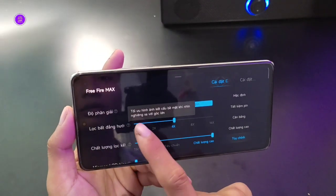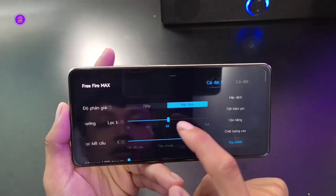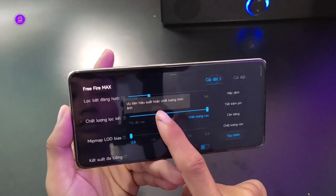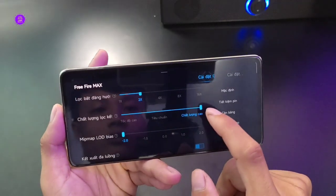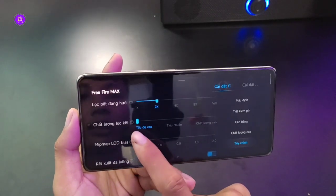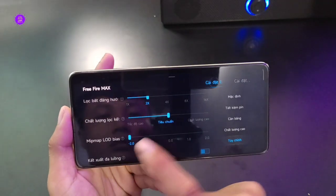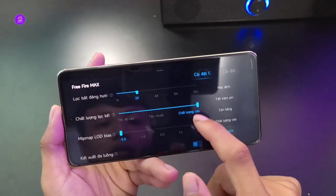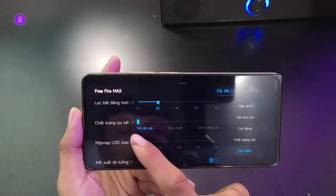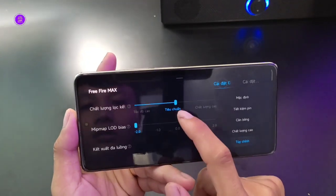Trong phần tối ưu hình ảnh kết xuất bề mặt - khi hình yên với góc lớn thì anh em sẽ nhìn được địch xa hơn. Ví dụ mình để 2x. Về chất lượng, ưu tiên hiệu năng hoặc chất lượng hình ảnh: anh em kéo chất lượng cao thì hiệu năng bị giảm, còn kéo tốc độ cao thì ưu tiên hiệu năng của máy hơn. Anh em ưu tiên độ đẹp thì kéo mức này, ưu tiên độ ổn định thì kéo tốc độ cao. Muốn để cân bằng thì để tiêu chuẩn.